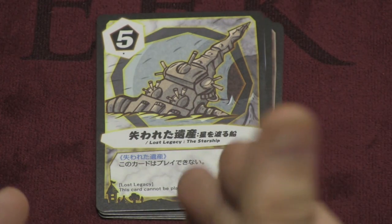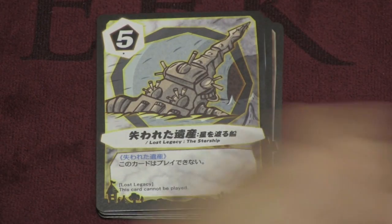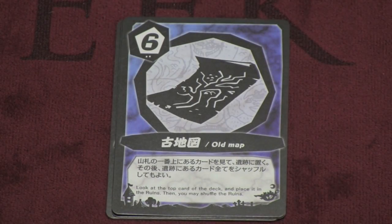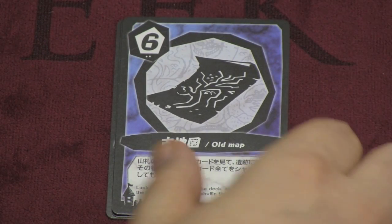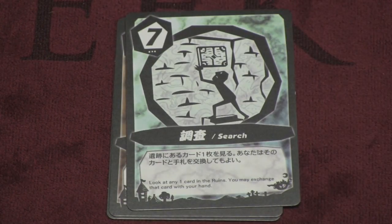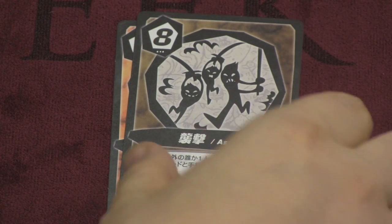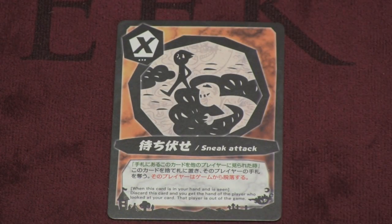If you have the starship card at the end of the game, you know you have it, but you have to fool other players, because if they have the one, two, three, or four, they'll be able to guess it's in your hand and win. The old map lets you look at the top card and add it to the ruins. The search lets you look at any card in the ruins and exchange that with your hand. The assault lets you look at someone else's hand and exchange that card with your hand. And the sneak attack — if someone ever looks at this card from your hand, they're out of the game.